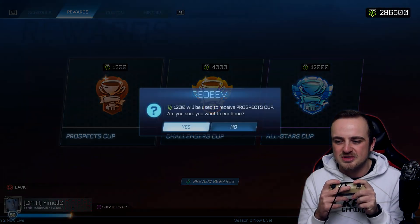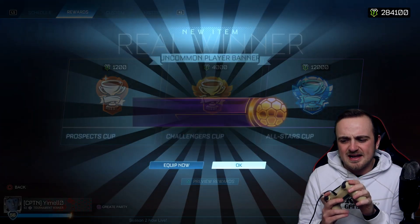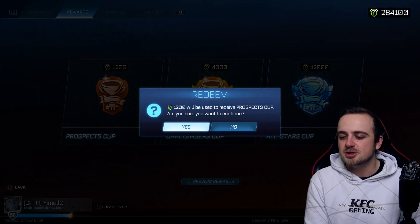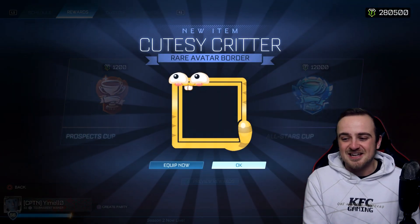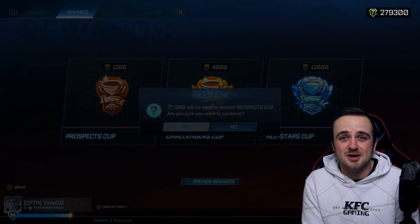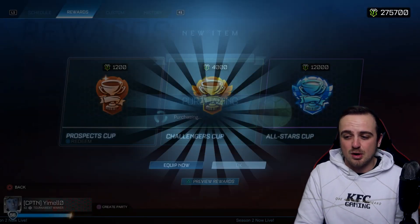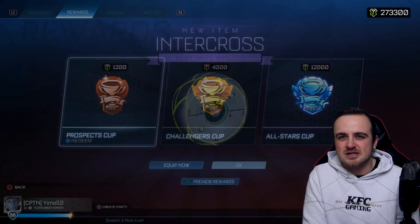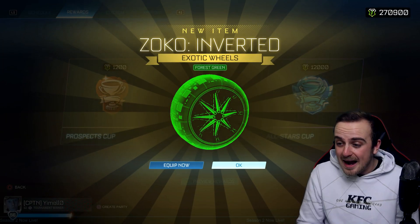I need to keep an eye on the count — when I get down to $164,100 I'll need to stop with the Prospect Cups. I'm giving the Challengers Cups a chance but in my recent videos the luck-to-value you get is better in the Prospects. The price of the Prospects is so much cheaper for luck that seems to be a similar amount.